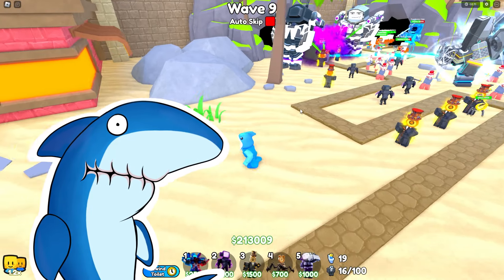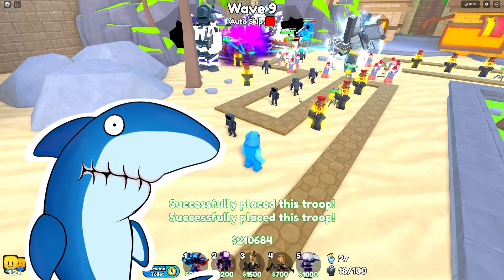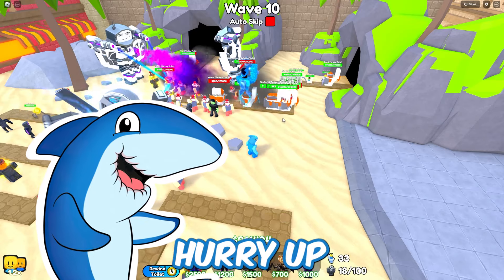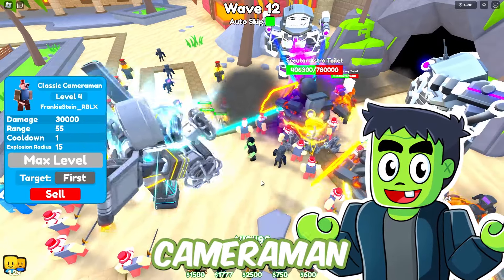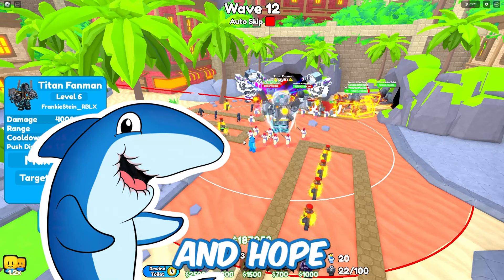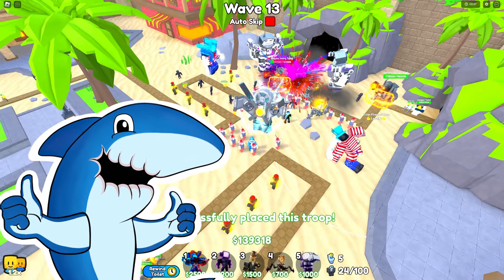Luckily we've got these units and we can place a few more. I'll place another shadow TV man back here. The Titan fan man's pushing them all back — this is good! There's a lot of them, he better hurry up! Let me upgrade him a bit. We need a clock spider — here, I'll place two! I'll upgrade a classic cameraman to max level — that should help out. I'm just gonna upgrade some of these guys randomly and hope it helps. We're taking them out good! The rare bosses — maybe they aren't that good after all!